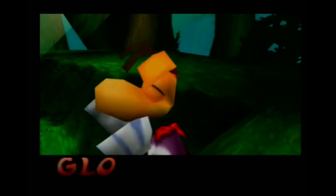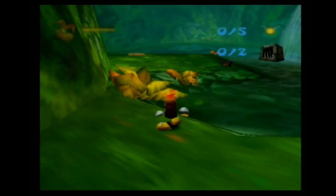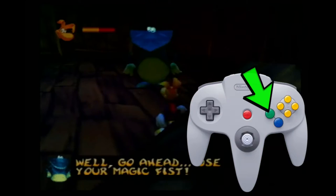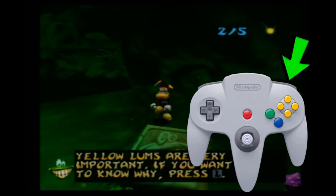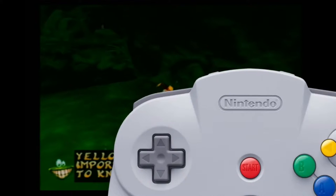Hey Rayman, you know you can fly with your helicopter, right? Well, guess we're on our own. So now we can really start the game. The A button is to jump, B is to spam, Z for targeting, C buttons for camera, R to view the HUD — very important. And the L button, well, I'll save that for another time.